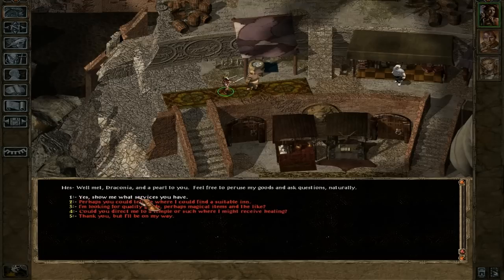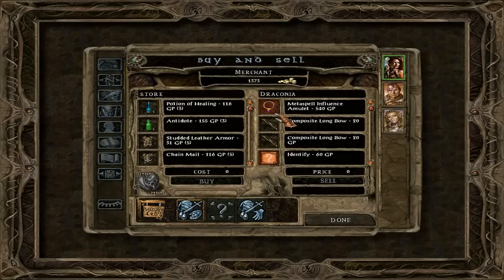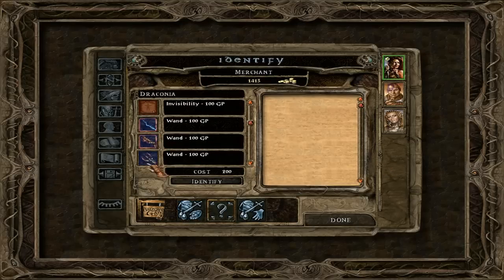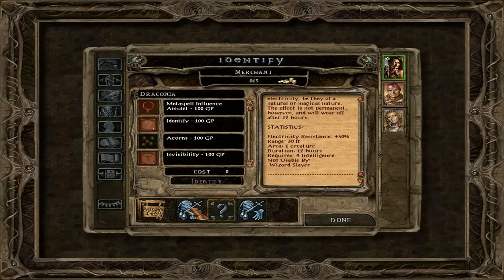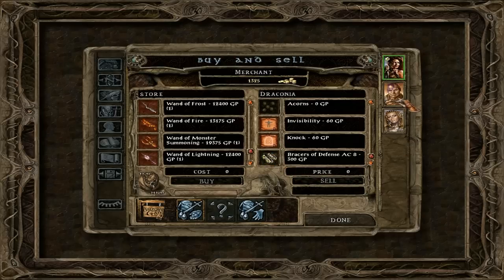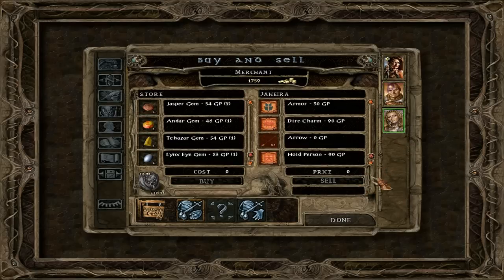'I am Draconia. Show me what services you have.' And then you will notice — hooray! You can actually sell things for good prices. I'm going to keep these identify scrolls for now, but the rest I'm probably going to sell. I'm going to identify these — I realize I could have done that a little bit better, but we get enough money anyway. I'm going to keep the spell scrolls in our inventory.